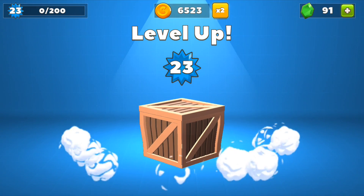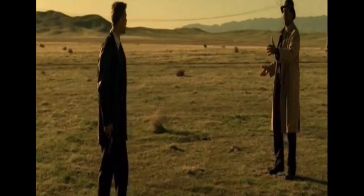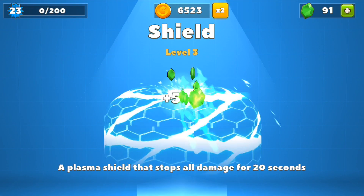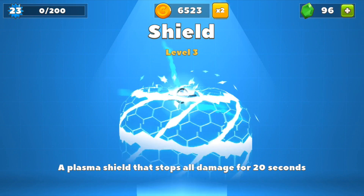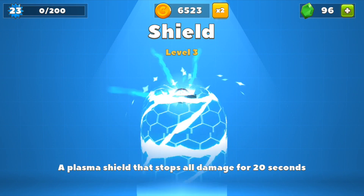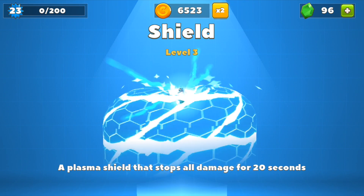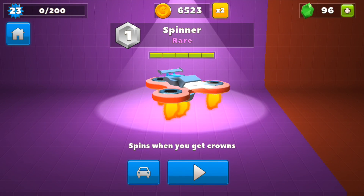We've also leveled up — Level 23! Damn, we've got a box. Oh, what's in the box? Relax Brad Pitt, it's a level 3 shield, a plasma shield that stops all damage for 20 seconds. This thing actually looks pretty cool. I was a fan of the previous level 2 shield which was green, and this one's back to white so it should look pretty epic.